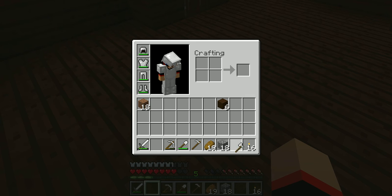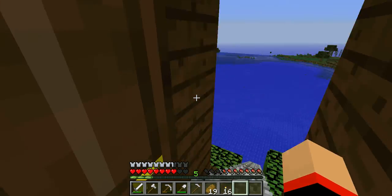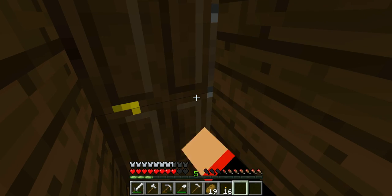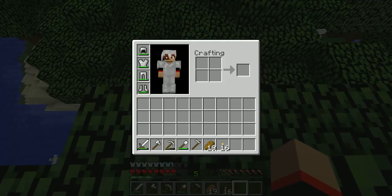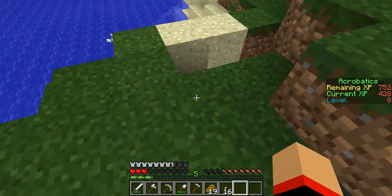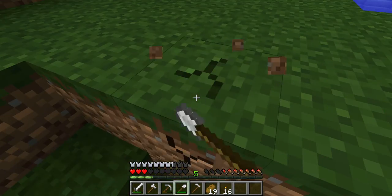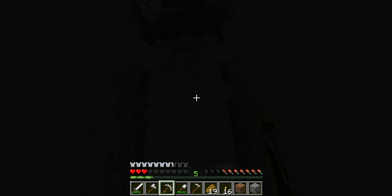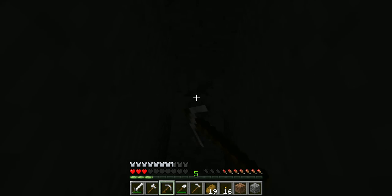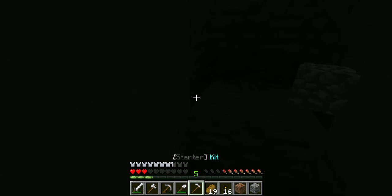Let's grab our other starter packs. Here's another tip for the faction server BashReverse: you can use kit starter every 24 hours. So let's say you die and you can't find where your iron armor is — let's say you died and had all this iron armor on from your kit starter. You'd be like, oh no, I lost all my iron armor, what do I do? Well, at that point you can actually use slash kit starter again, and it just properly pops up. Pretty much if you lose anything involved around kit starter, you can just do slash kit starter again.